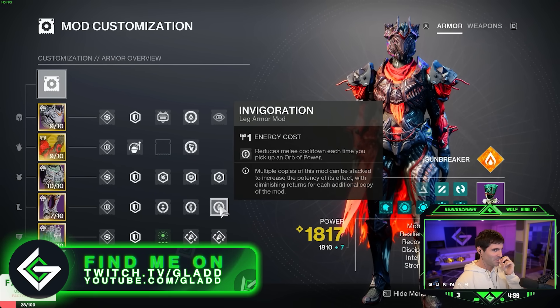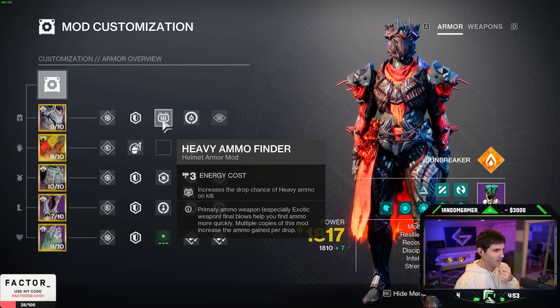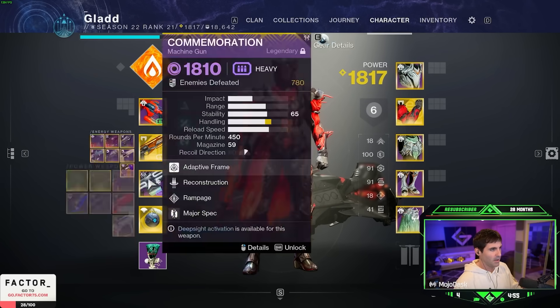The only reason I run Invigoration is in case I lose my hammer — that's it. I'm running Heavy Scout, Heavy Finder, Triple Resist, and Heavy Handed, which is massive so that I can keep getting those orbs. So this is what I'm loading into for the Abyss.